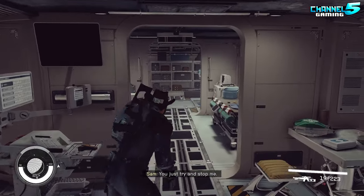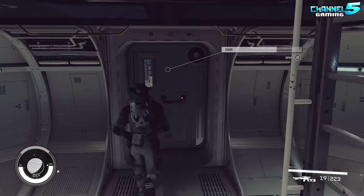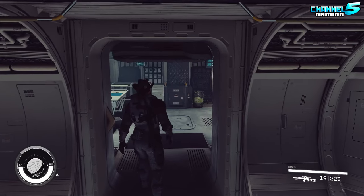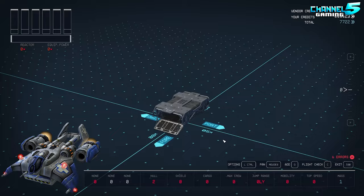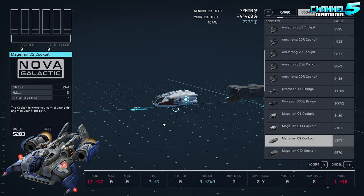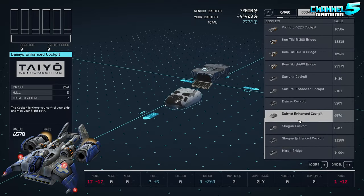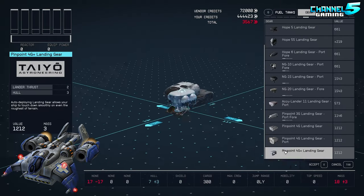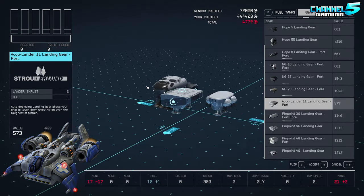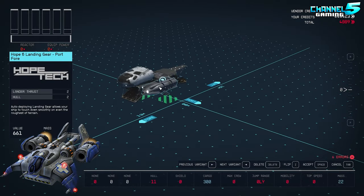This Medivac ship cost me 450,000 credits to build. And without any further delays, let's get into the Medivac speed build. We're doing 10x sped-up footage of what was a three-and-a-half hour build, giving us about a 20 minute speed build. I tried 20x and it was way too fast — I couldn't keep up with what was happening, and I want you to be able to actually see what's happening here.